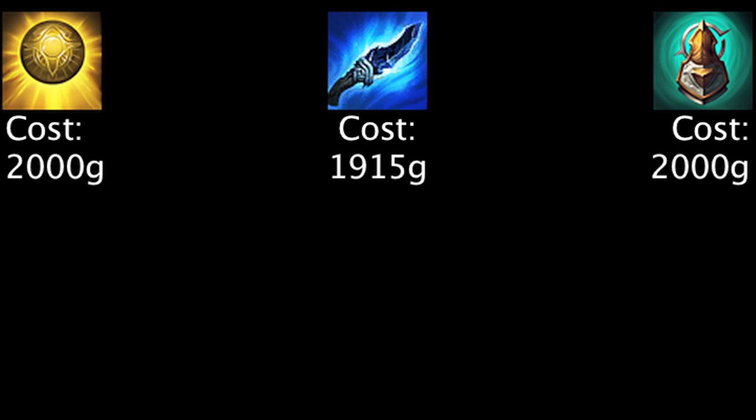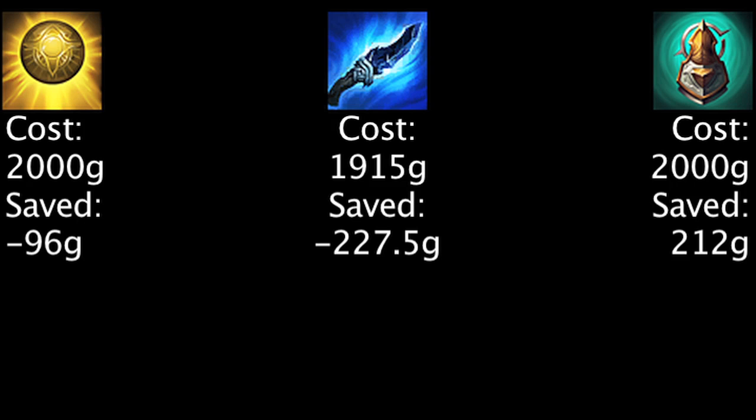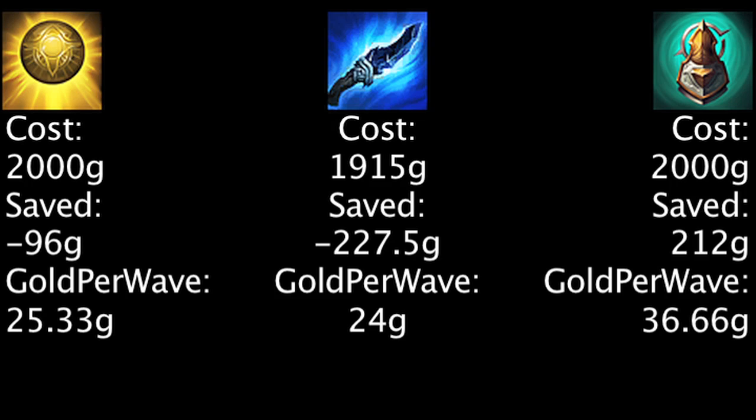Out of the final versions of these items, the Face of the Mountain is the only one which is cost-effective on purchase. Furthermore, the average amount of gold gained from the Face of the Mountain is greater than that of the other two items, meaning it is impossible for the other two items to catch up in value based on the average amount of gold used in these tests.